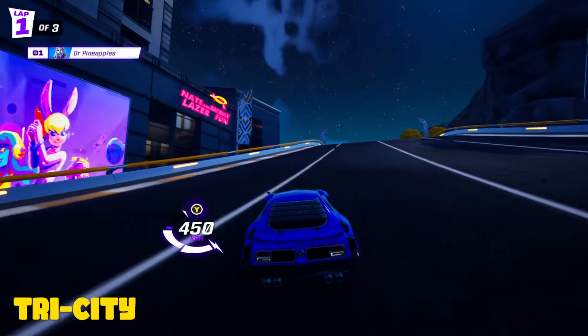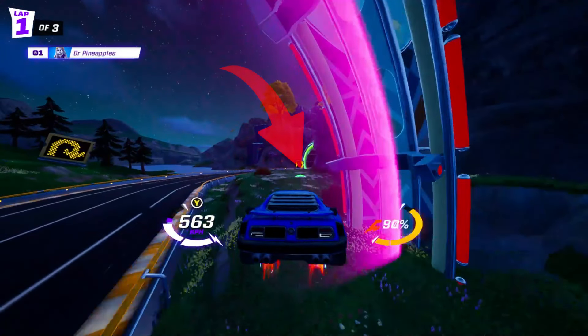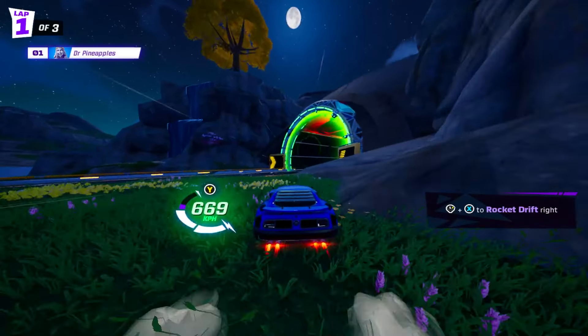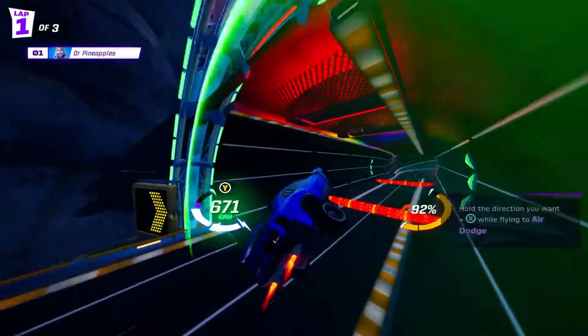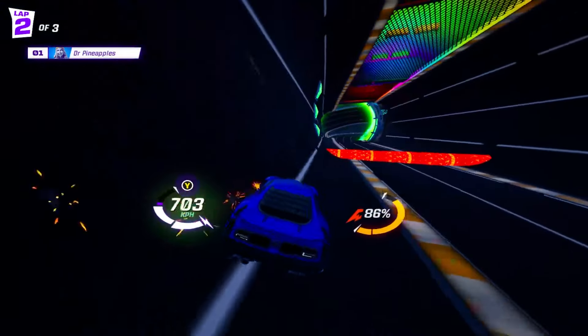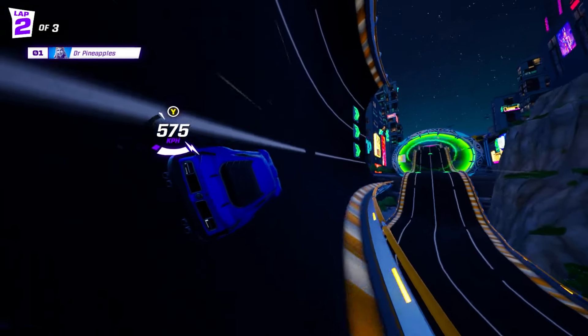Here we are on Tri City. This one is also right at the start. Once you get over this initial hill you will see a boost pad off-road on the right side. Make sure you hit that boost pad and then prepare to get on one of the walls as fast as you can to take advantage of the boost pads there as well to finish off this combo. There are boost pads on the right and the left — the right is pretty difficult to hit, the left is a lot easier, but really both ways you're going to get a solid boost and are just as good. So go with whatever seems more comfortable to you.